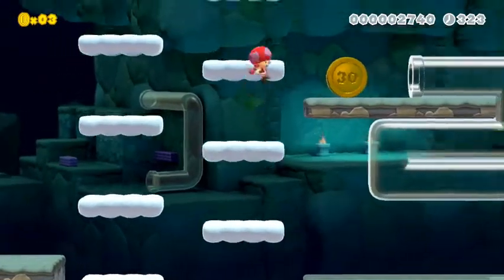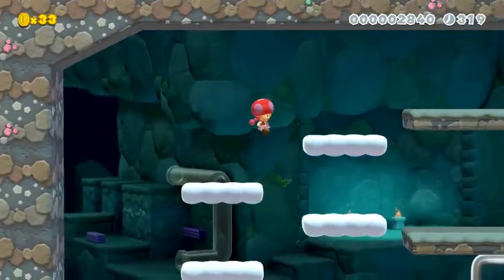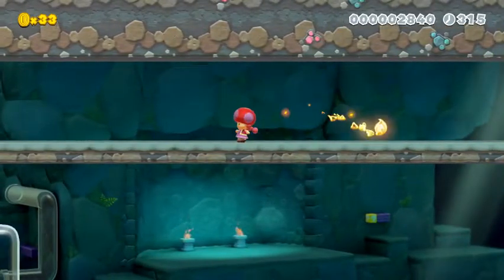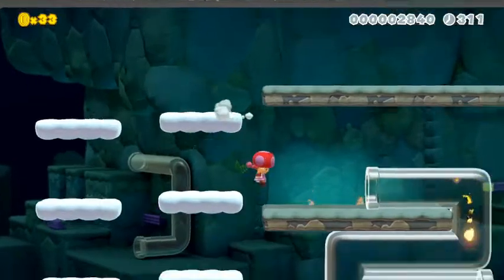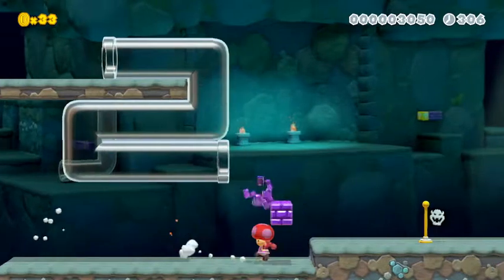Okay, the 30-coin — that's where you get a green star in the actual game. This is really cool. I am really liking this so far. There's a checkpoint, much like the original.